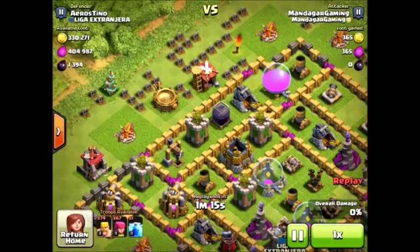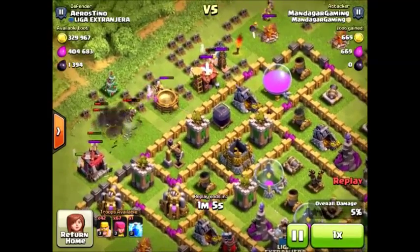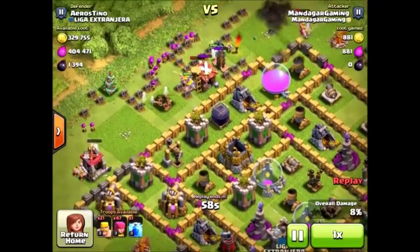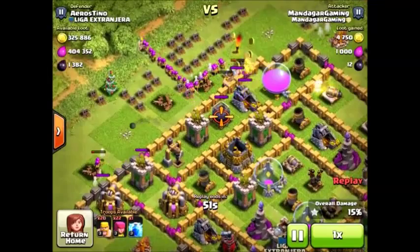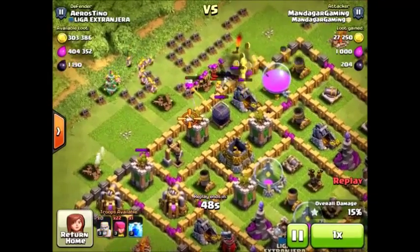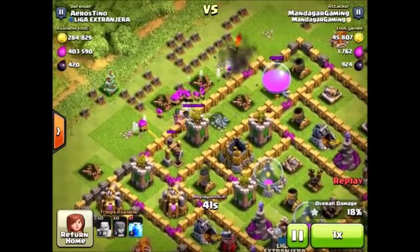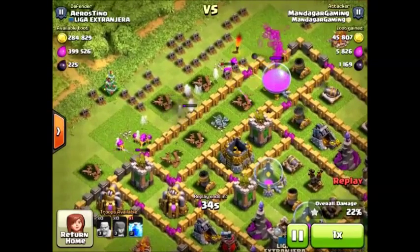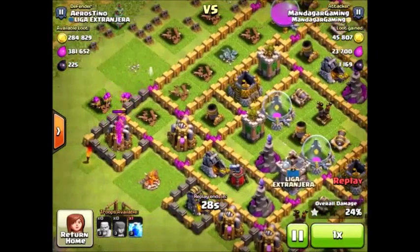What we want to do is clean out all the buildings on the outside so they're not in the way. Oh, there was a Tesla popping up. After we finish cleaning up those with our barbarians and archers, we target the DE storage and DE drill behind the wall with the archers. Now the last building goes down and I'm dumping in a lot of archers on the DE storage, then a lot more archers on the DE drill — basically shooting them over the wall. So I get all the DE, which is 1169, which is quite a lot for my needs as a Town Hall 7. I just need 10,000 to get my king. Let this finish up.